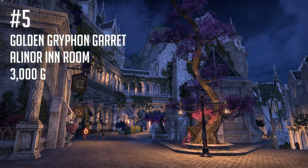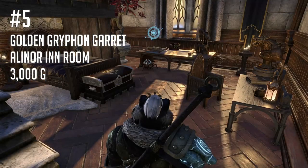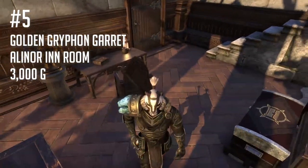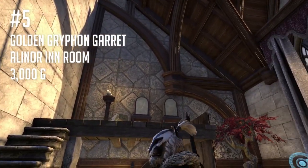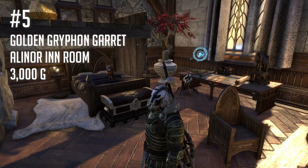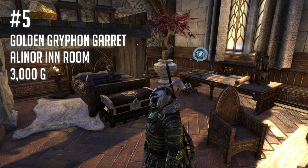Number five: the Golden Griffin Garret in Alinor. Alinor is the hub city of the Summerset expansion and as such comes with all the amenities you'd expect in any major city in the game. Not only does this inn room provide excellent access to the stable master, merchants, banker, and crafting stations, but you'll also have access to the battle master, the event merchant, and the outlaws refuge. If you have a character that hasn't completed the intro to housing quest, you can get this one for free.